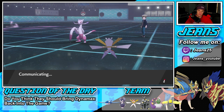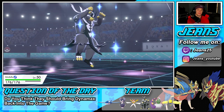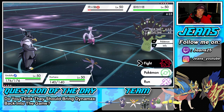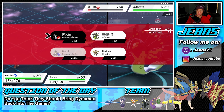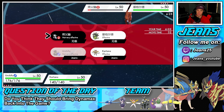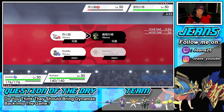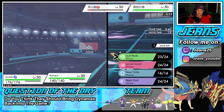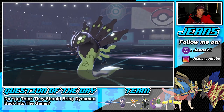I wonder who's faster — my Kartana or his Mienshao. I'm going to choice into Wicked Blow rather than Sucker Punch, and just Leaf Blade up onto you. Let's rock it — Leaf Blade comes out. I could have targeted differently for a Beast Boost but big damage. Wicked Blow — do we outspeed with Urshifu? We do. Beautiful. We get rid of Mienshao and Kartana picks up damage on the other side.